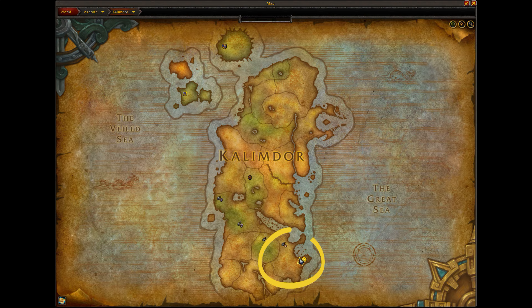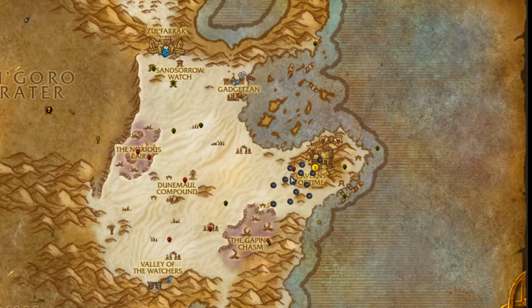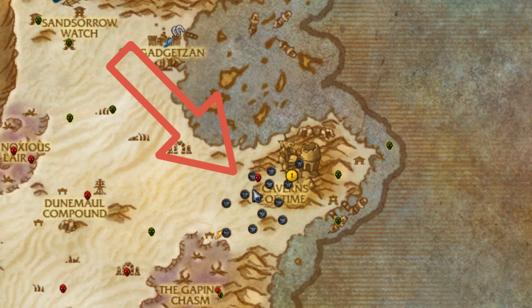To get started, you're going to make your way over here to Kalimdor and head over to Tanaris. Once there, you want to come over to the right-hand side of the map. Zooming in, you will see all the little spawn locations for this whelkling are just around outside the area for the cavern at times.